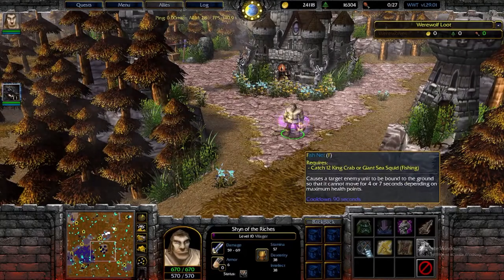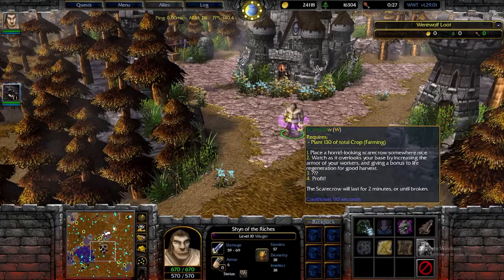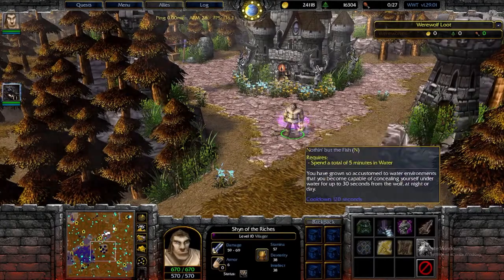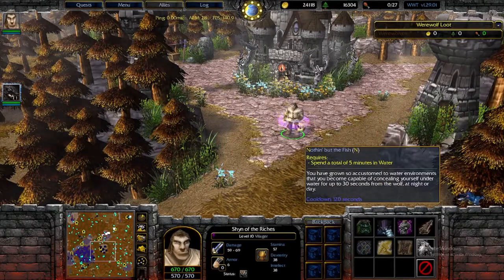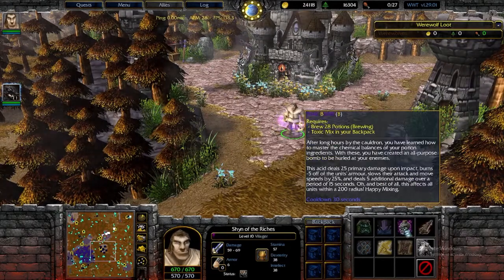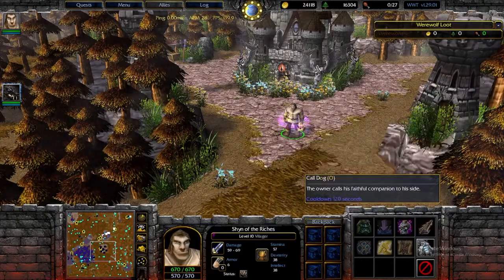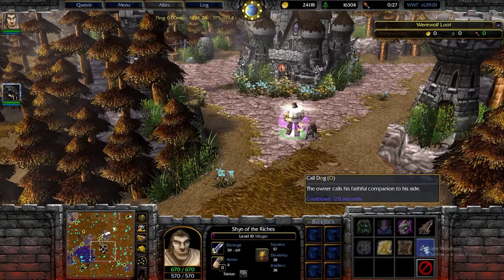You can get them by doing certain requirements associated with them. Scarecrow, you have to plant 130 crops. Nothing but the fish, you gotta spend 5 minutes in water. Toxic bomb, you have to brew 28 potions. Spear shot, you have to throw 200 spears. Call dog, you just have to get a house.